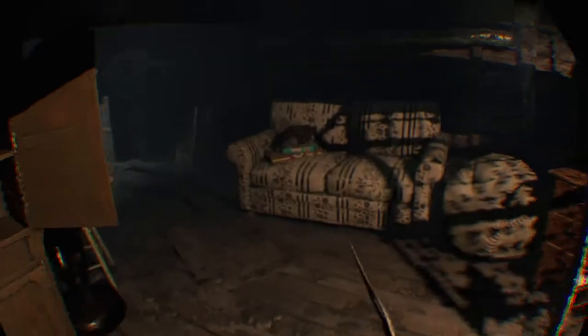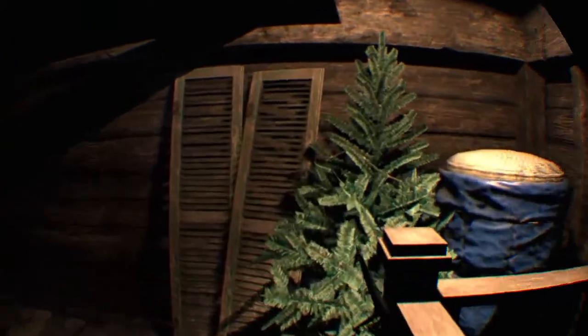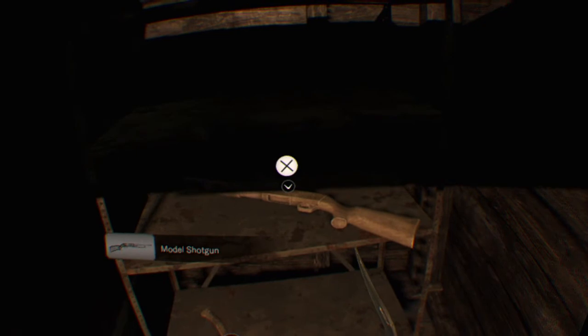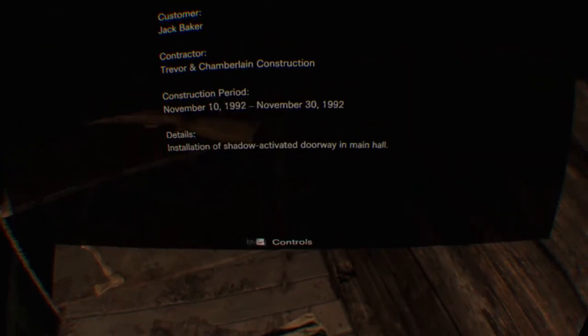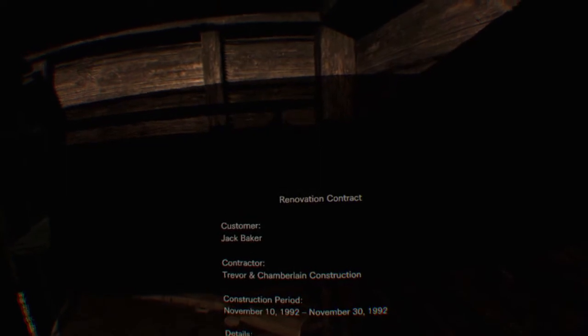I'm playing Resident Evil 7 in VR. I've got a puzzle to do - I've got a wooden axe and a wooden shotgun. I can't pick those up because once you pick them up you can't put them down. This is some kind of construction installation.